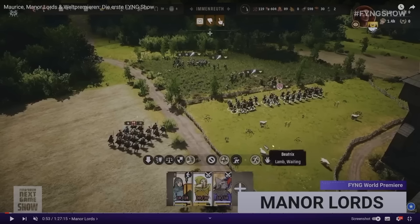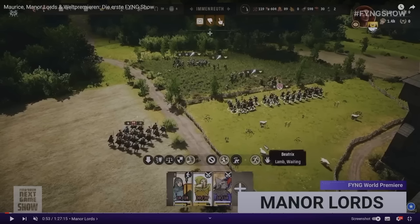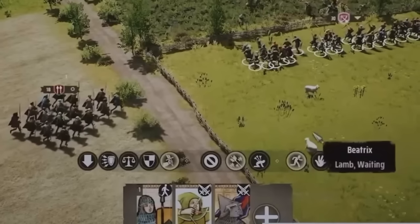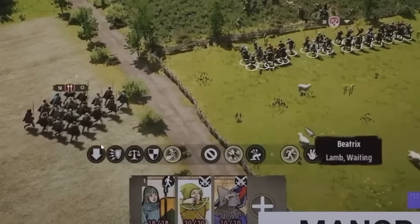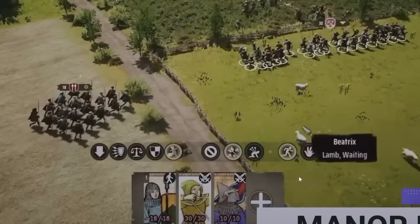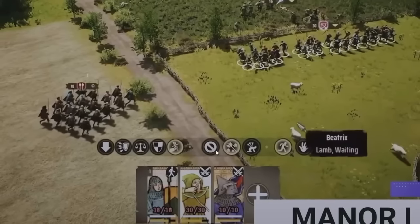There's a poor lamb named Beatrix who's a lamb-in-waiting and is going to become a lamb chop very soon because enemies are definitely on their way. At the bottom we've got our unit cards — a unit of archers who are firing, shown in attack stance, with what I'm assuming means fire at will. We've got spearmen, clubmen, all able to be in attack mode, defensive mode, a balance mode, and a movement or stand-your-ground mode.